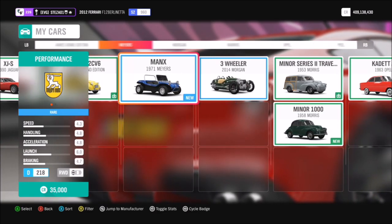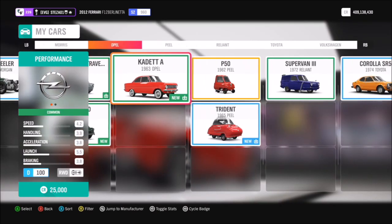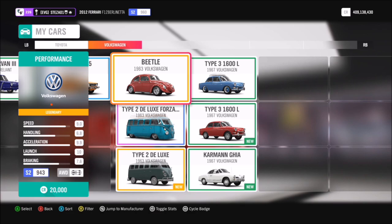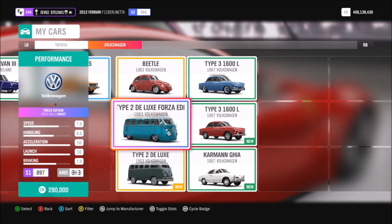Don't worry if you don't own any — you can also do this in the auto show. As you can see I've got quite a selection to pick from, but I went for my 1953 VW camper van.